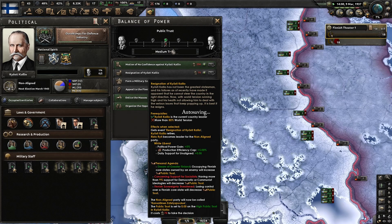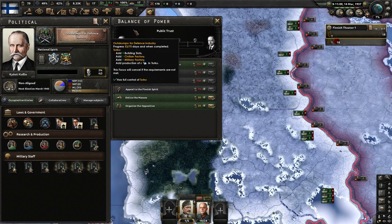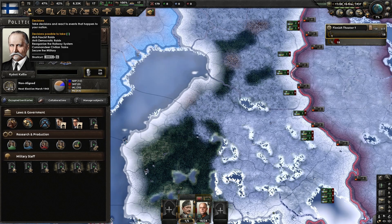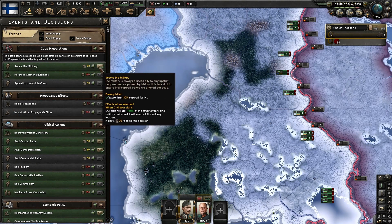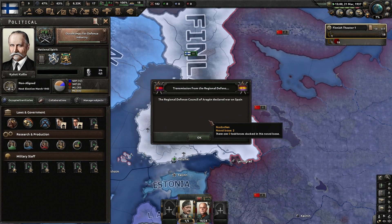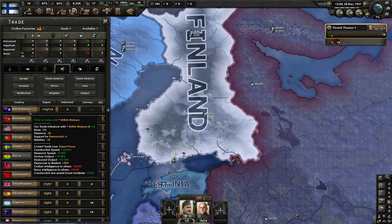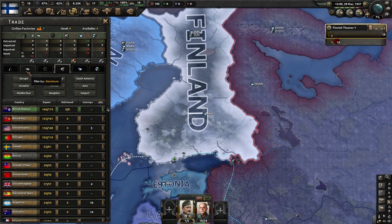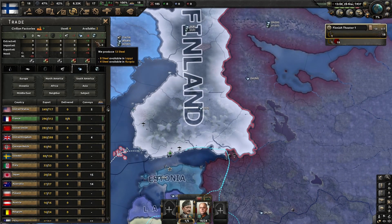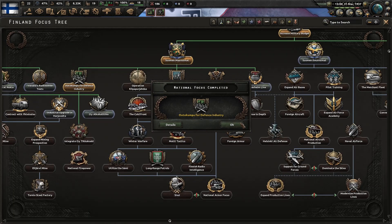We can get 'Secure the Military' which will make us stronger during the civil war. This deal is going to be really helpful because we don't really have many resources — we've got thirteen steel and two chromium, and that is literally our whole country's national resources.